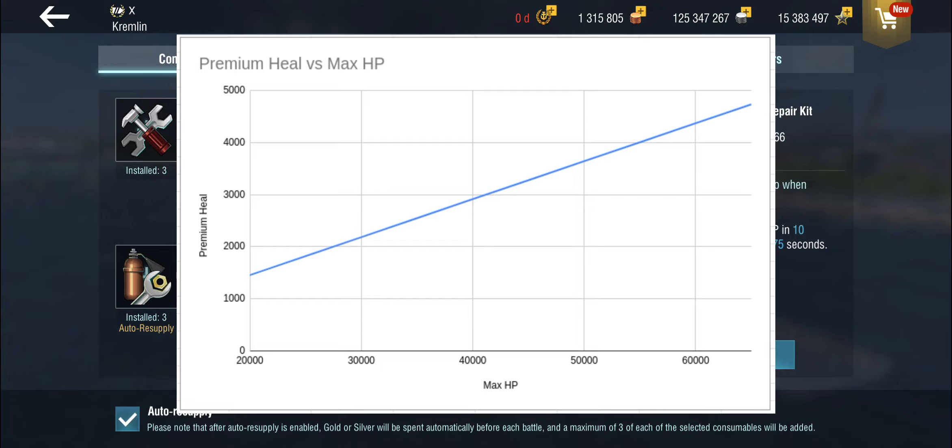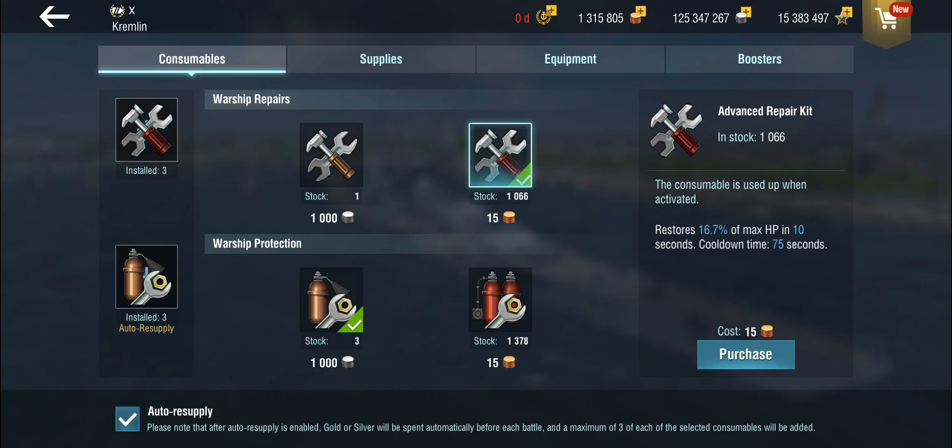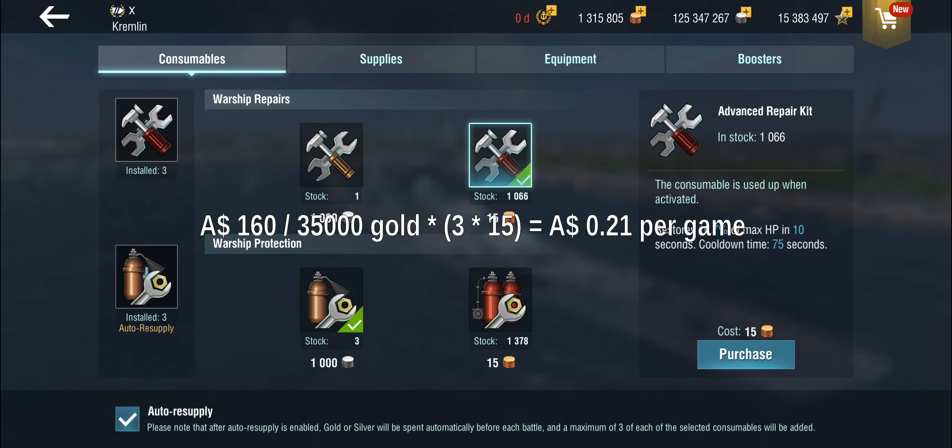So what does it cost? I've taken the price of gold — these things cost 15 gold each — so if you use three per battle, that is 45 gold per battle. Assuming you use all three, as a worst-case scenario, given the best possible price of gold you would spend around 20–21 Australian cents per game on those three premium heals.